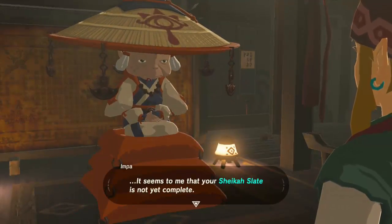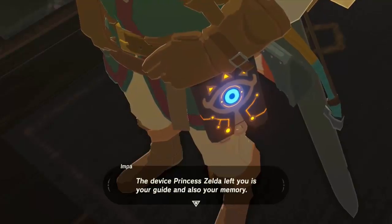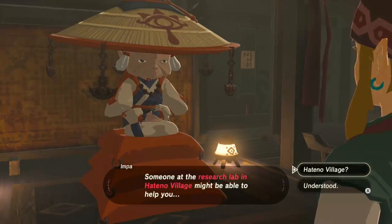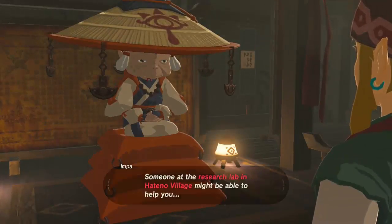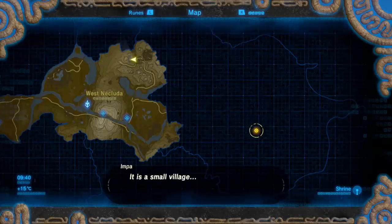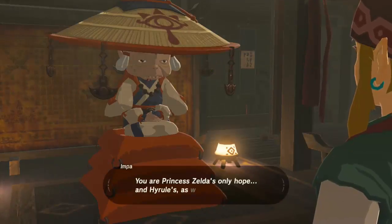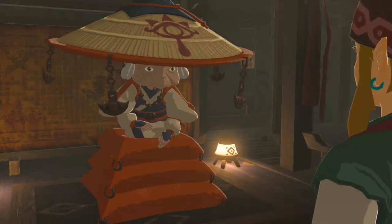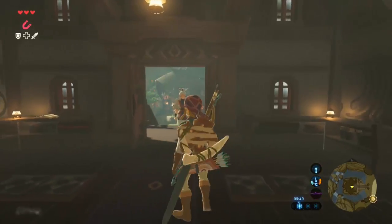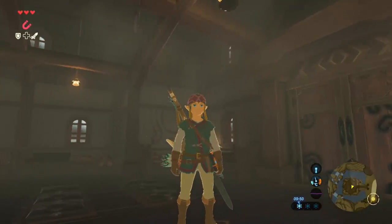It seems to me that your Sheikah Slate is not yet complete. The device Princess Zelda left you is your guide and also your memory. Someone at the research lab in Hatano Village might be able to help you. But now we have another objective — to go to Hatano Village, a small village. First and foremost, we do need to get our Sheikah Slate actually fixed properly. But we'll do that all in the next episode. Thank you all so much for watching — see you all next time. Goodbye.